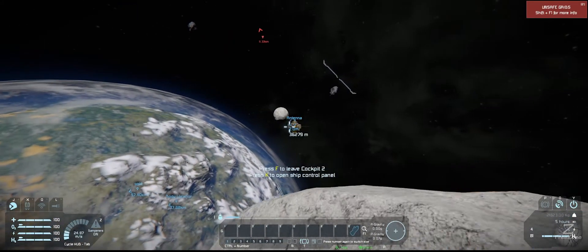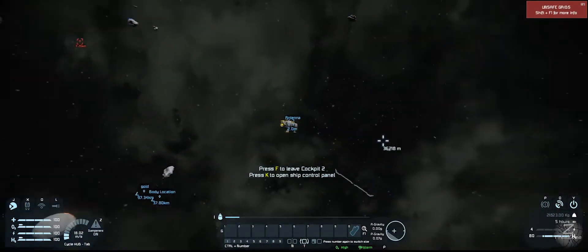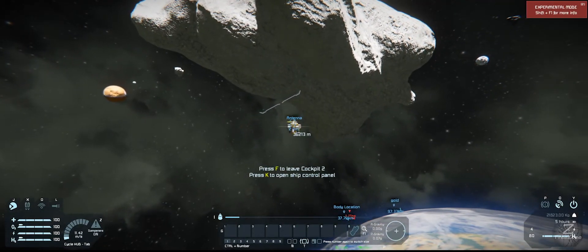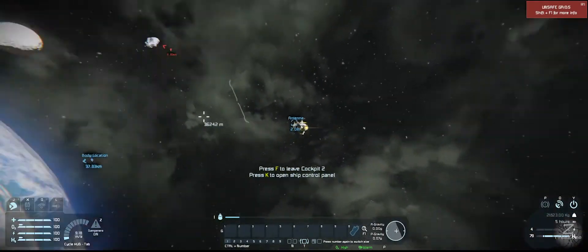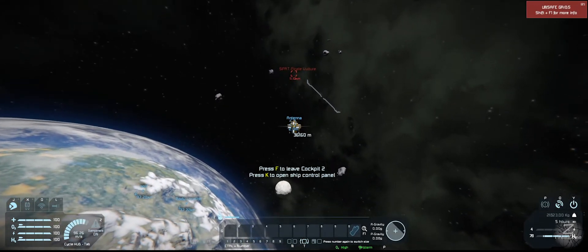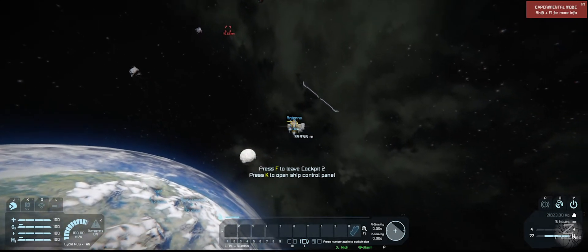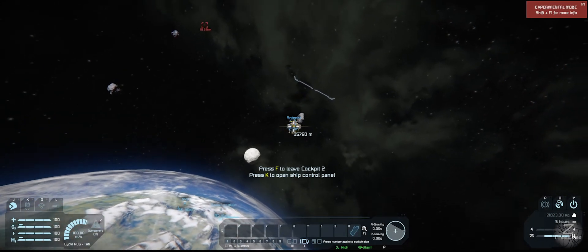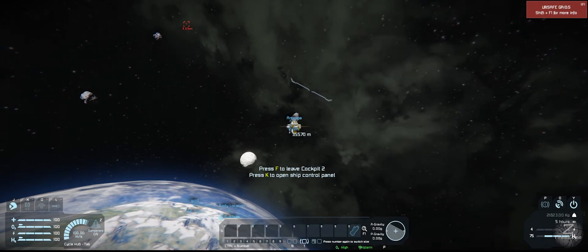That one over there has kind of got a yellow tinge to it - I think that's the moon, so we won't be going to that one right off the bat. Let's see what's around here. I think we should just go towards that red guy there and jump on any other asteroid we see along the way. So we'll get over to one of these guys and see if we can get some ore there - just want something nice.